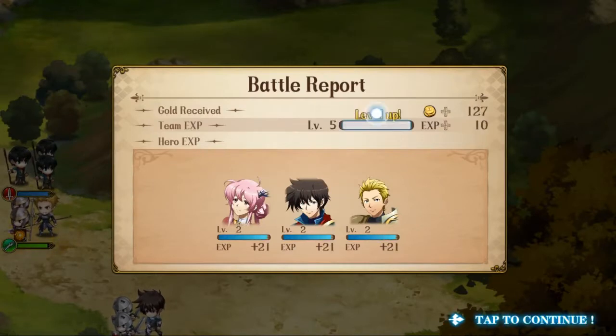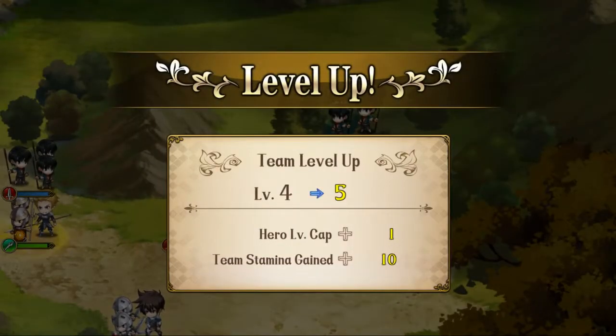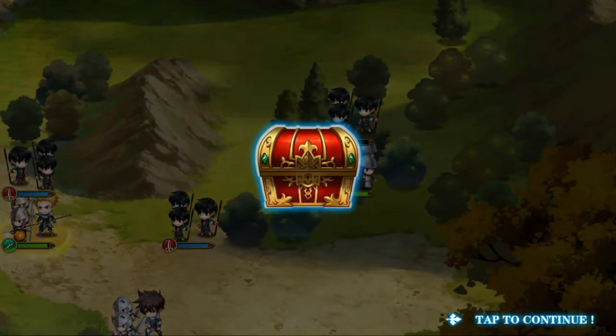You get experience after battle, and early on it levels up your characters very quickly — though you'll find out later it does not. We reached level 5 and our team stamina gained by 10, so we actually gained back the stamina that we spent, which is kind of cool.